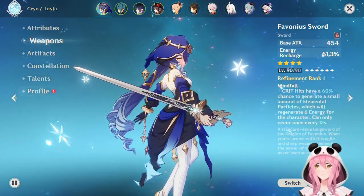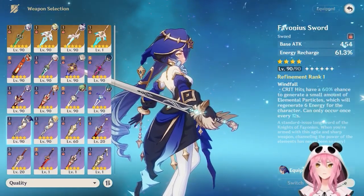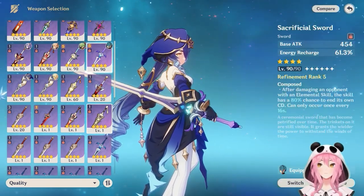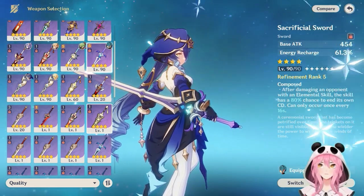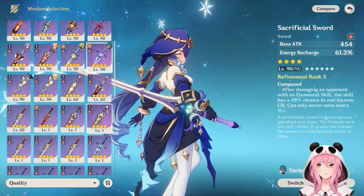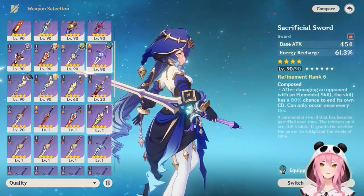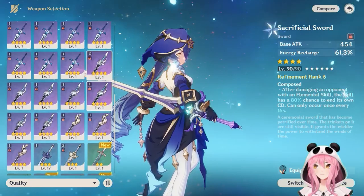If you don't have a Favonius Sword, the Sacrificial Sword is another solid four-star option since it also has an energy recharge substat. However, its elemental skill effect isn't very useful for Leila since you don't really need to instantly refresh your shield — though it could help when enemies break your shield quickly. In most cases the Favonius Sword will be much better.